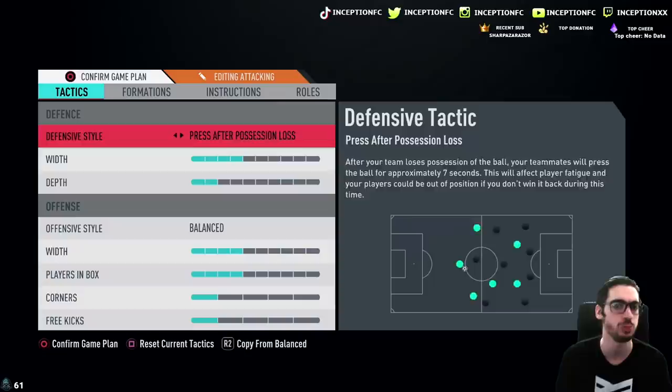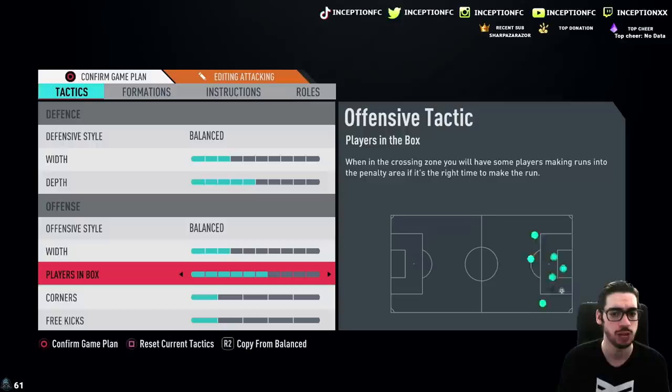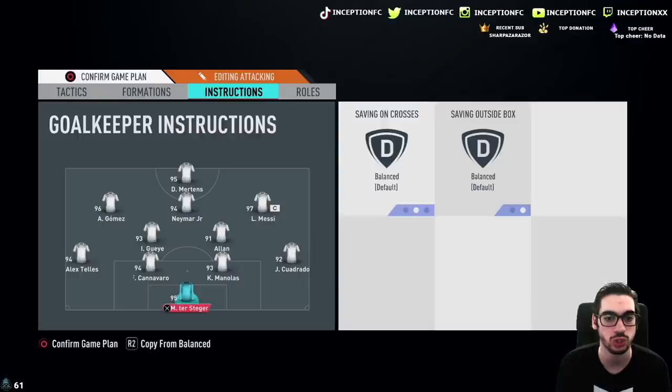I'll show you guys how we're going to be lined up in game with the 4-2-3-1. We'll be using three width, balance with five depth. Players in the box set to seven. We'll be crazy with that. Formation: we will have Dries Mertens playing in the striker position to begin, then rotate him accordingly. We'll have Alon playing in the CDM role, Neymar in the middle with Lionel Messi off to the right side.